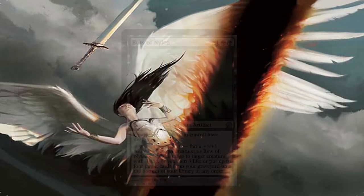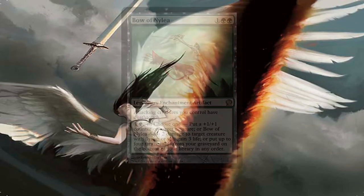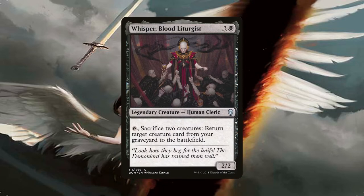We can recover things we couldn't protect with Bow of Nylea — a true Swiss Army knife. It gives our attacking zombies deathtouch, making combat trades very unattractive. It can also put up to 4 cards from our graveyard on the bottom of our library; combined with fetch lands to shuffle, this triggers Tormod as well. Whisper, Blood Liturgist can reanimate a creature at instant speed by sacrificing two creatures, and we'll have fodder for that — it also triggers Tormod or Desecrated Tomb.